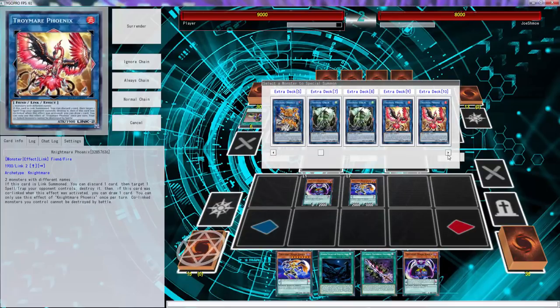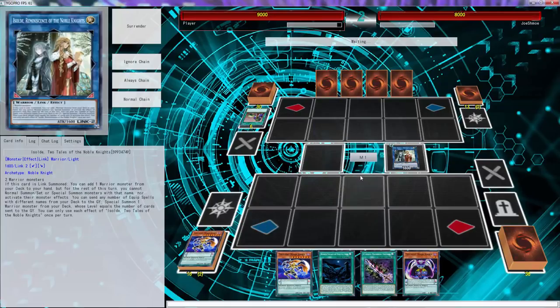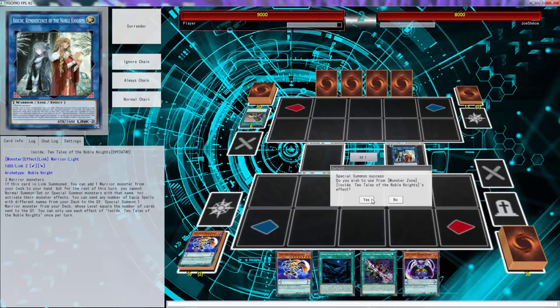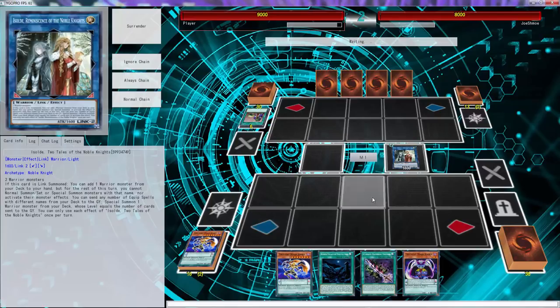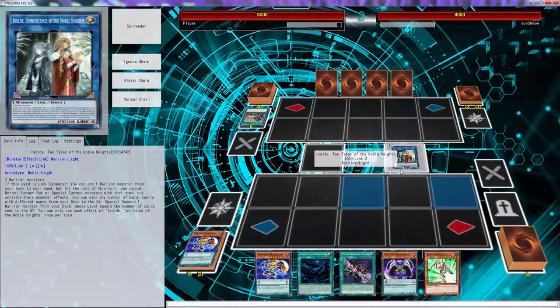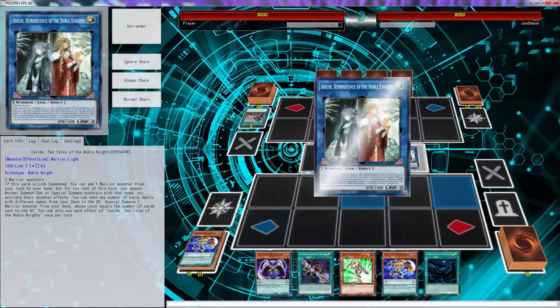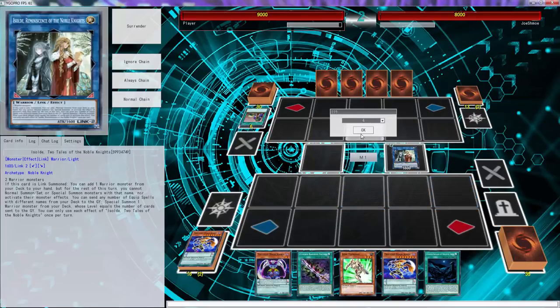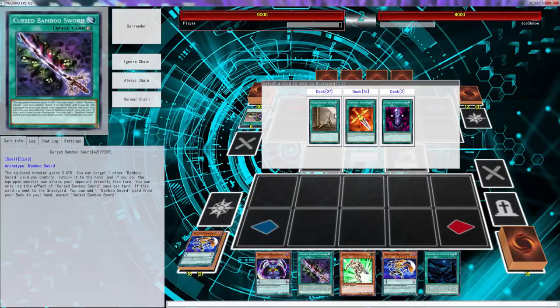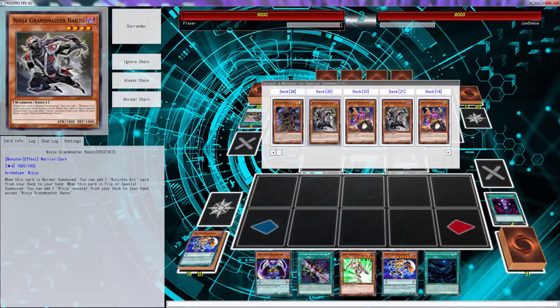We'll keep that in our hand. I really don't want to use Isolde's effect, but I know it's going to happen regardless, so might as well. Oh okay, there we go — we actually got through. We get Junk Forward. Good that we drew one of the multiples. Sin — one, two, three, and four. Hopefully that goes through — it does. We get a Hanzo here.